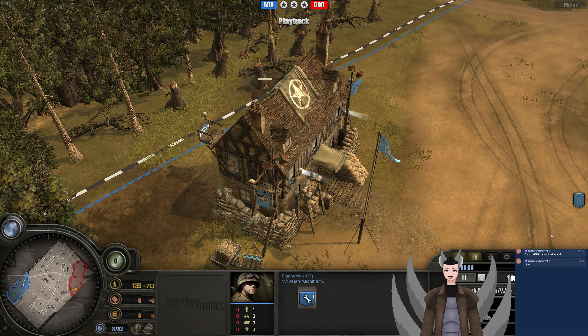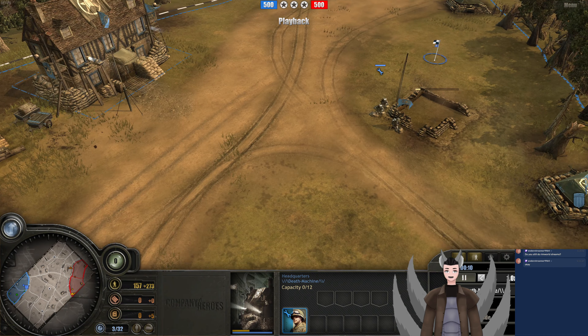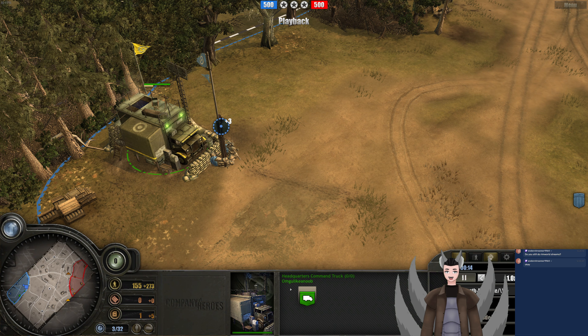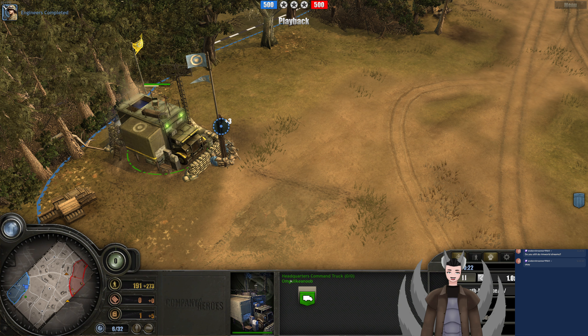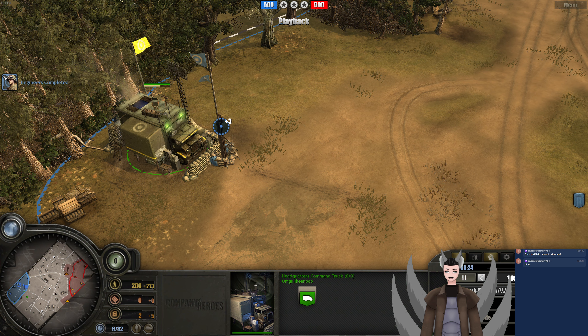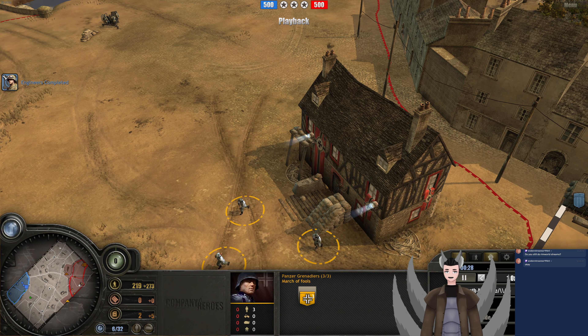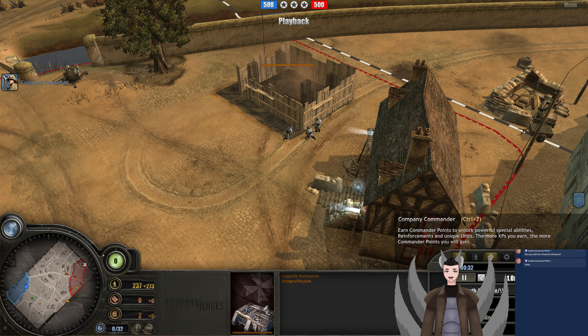Greetings everyone, AnGrade here for another Company of Heroes 1 replay. Spawned on the left side as the US player is Death Machine. Spawned on his teammate as the British, we have OMGU. Spawned on his teammate as the Panzer Elite player, we have March of Fools. And his teammate as the Panzer Elite player, we have Integral Wotech.